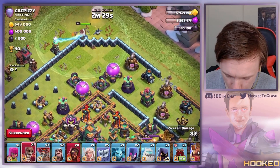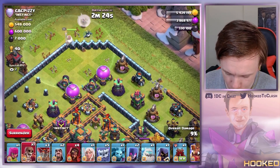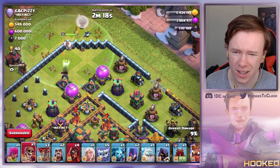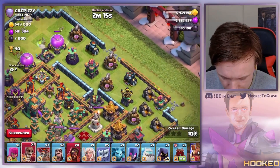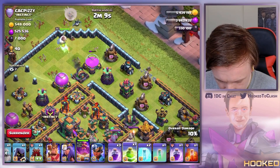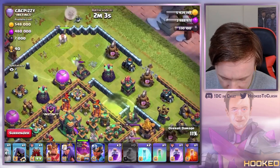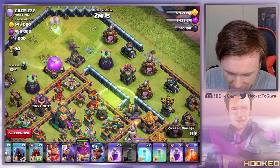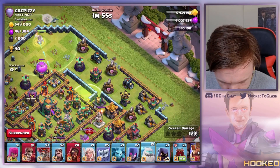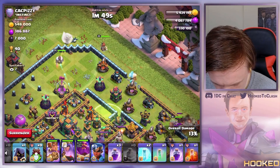I'd love to get this air bow for the path. At minimum I need to get these two cannons and these two elixir storages. I'm not going to put down more balloons because they're not going to pull the cc — warden can't really deal with the cc. I want to place it here because the yetis will go to this cannon and be inside the jump radius, so they're more likely to use it.